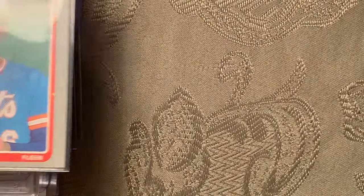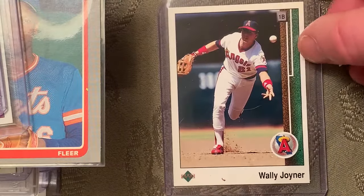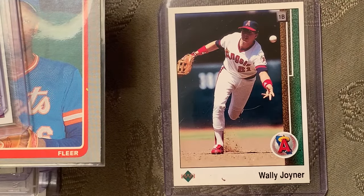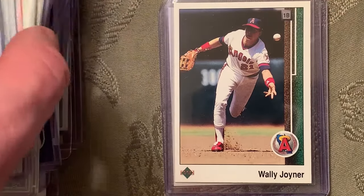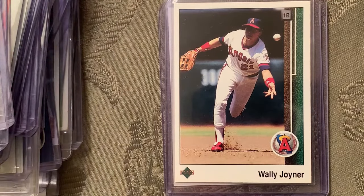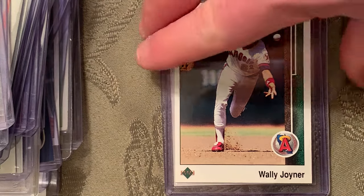At number 89 is the 1988 Upper Deck promo of Wally Joyner, card number 700. Honestly, I don't have the '88 promo card — I looked through my sets and it's not there because I think it was a promo. I do have other Wally Joyner cards to show later. I have the actual '89 Upper Deck version instead.